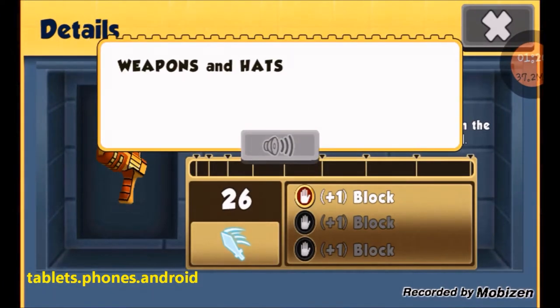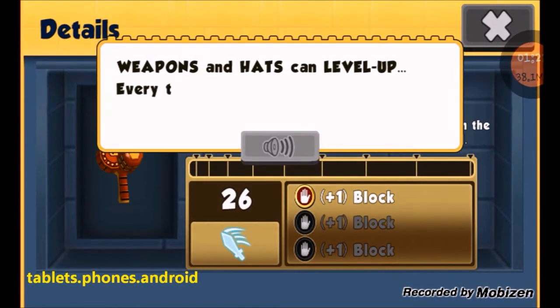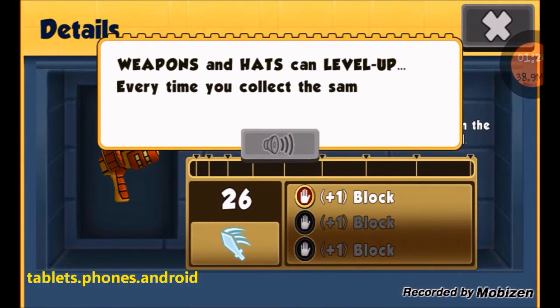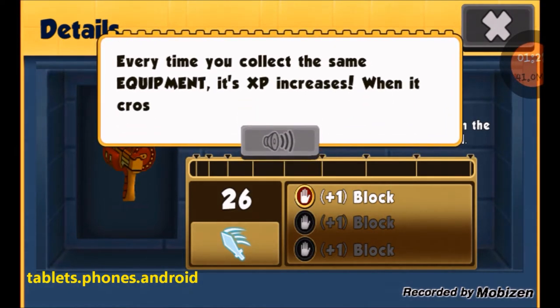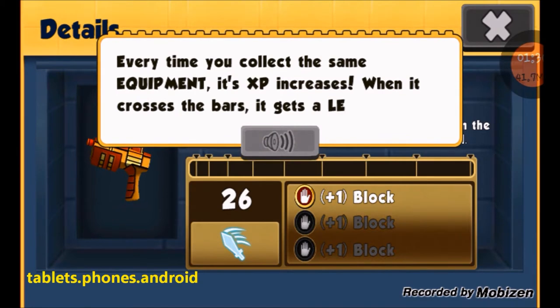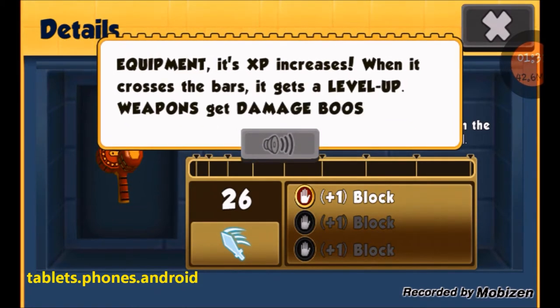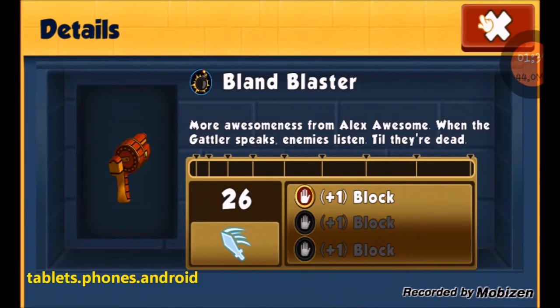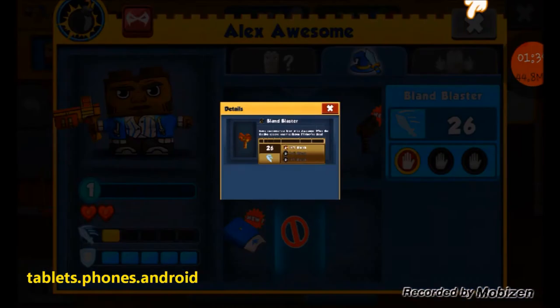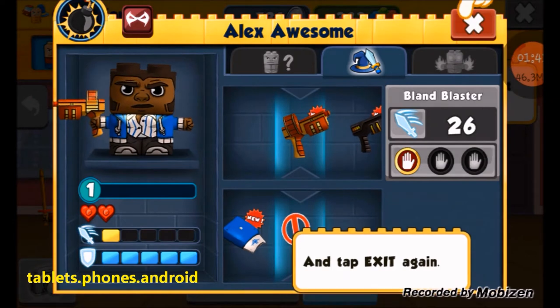Tap on the weapon — weapons and hats can level up every time you collect the same equipment. Its experience increases, and when it crosses the bars it gets a level up. Weapons get a damage boost, hats give extra defense and can save you from enemies.